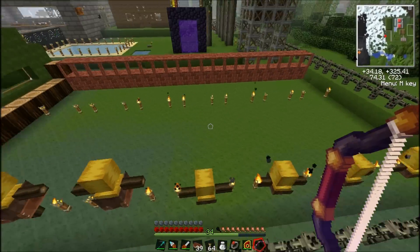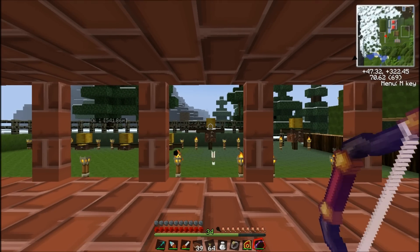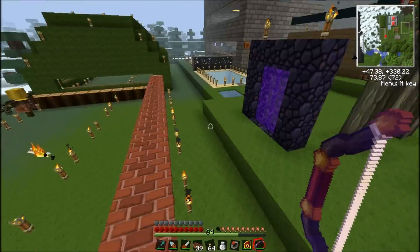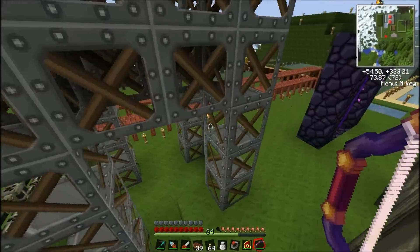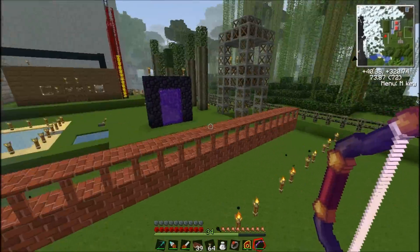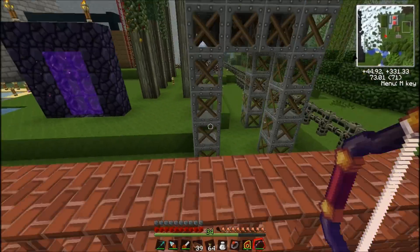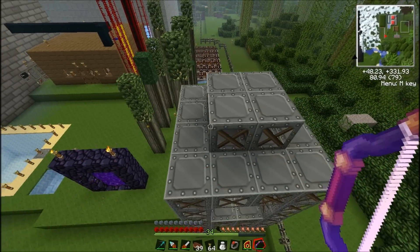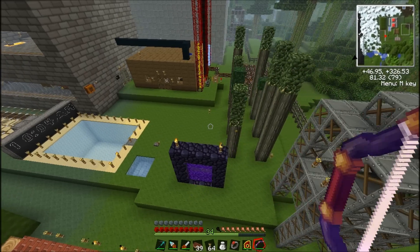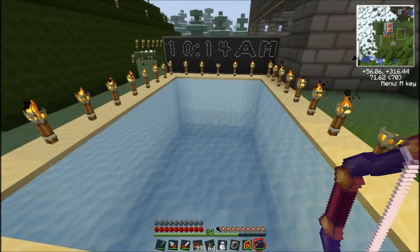Over here we've got a little training area. I set up some training dummies — they're not really the greatest thing to shoot at because the arrows just bounce off. They should update them so arrows actually stick in them. There's a mod out there — sticky arrows or something — where when you shoot an arrow at a player it stays on them. It used to be in vanilla Minecraft but they took it out. I also have four watchtowers made out of iron scaffold, and a rubber tree farm over there.